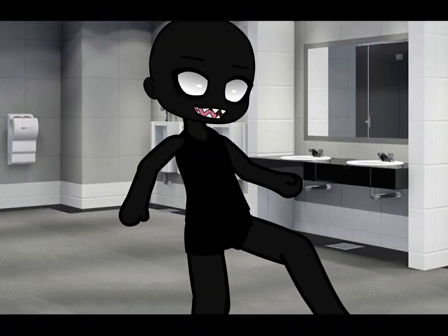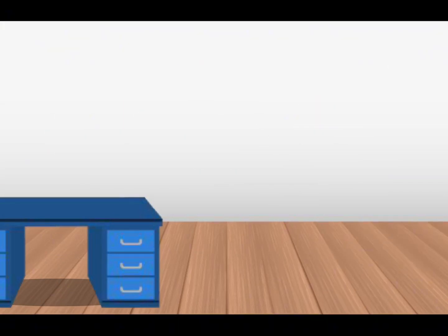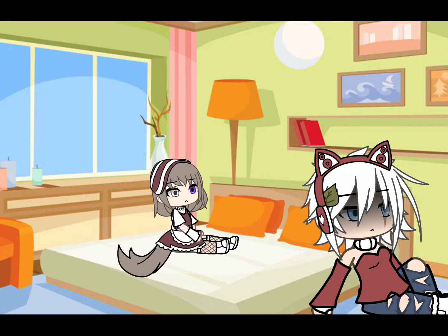If you spot a dark shape, kill the light, grab the doll, and run back to Mom and Dad's room. Hurry!